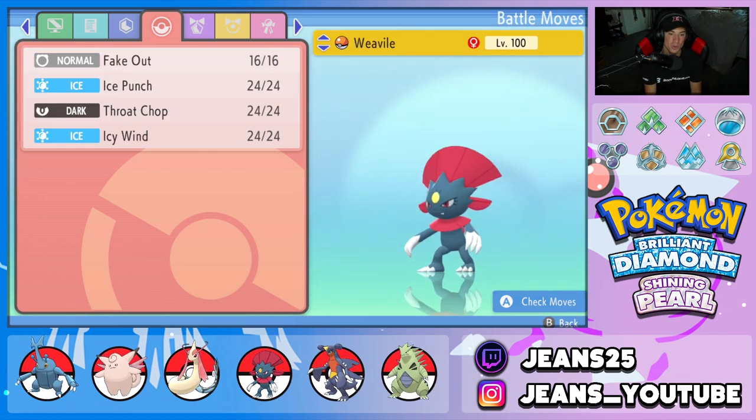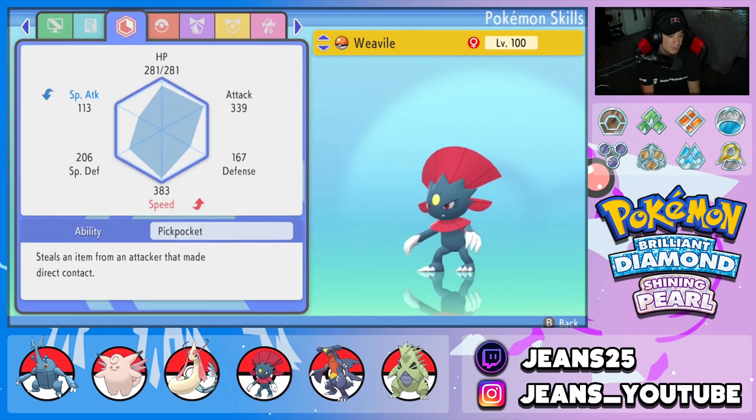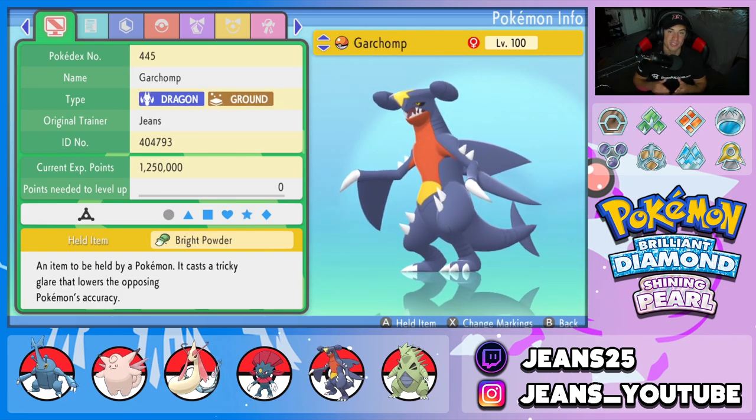Fourth Pokemon can also help set up Heracross — we can Fake Out turn one to trigger Guts and roll from there. We also have Ice Punch for STAB, Throat Chop for STAB, and Icy Wind for speed control. The ability is Pickpocket, so once we use our Focus Sash we potentially steal a quick item. The item is Focus Sash — Focus Sash is definitely better than Expert Belt on Weavile.